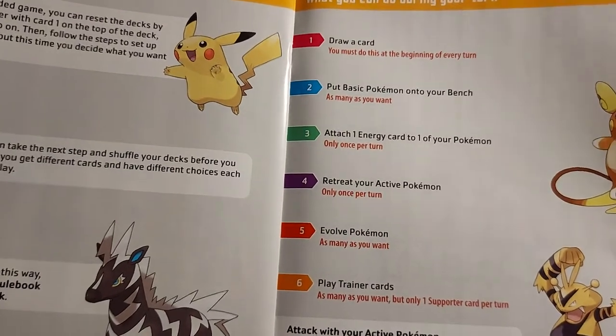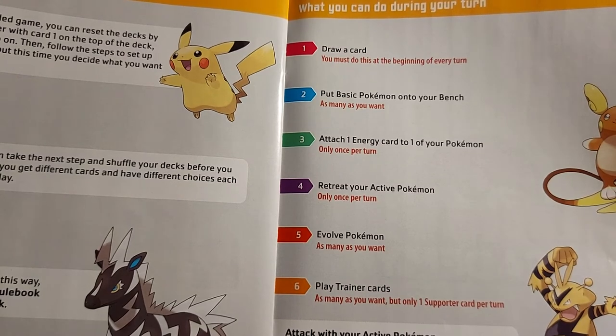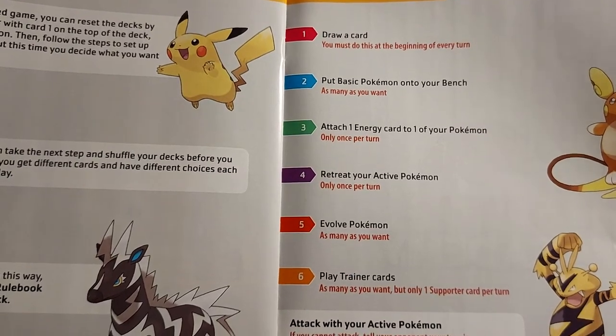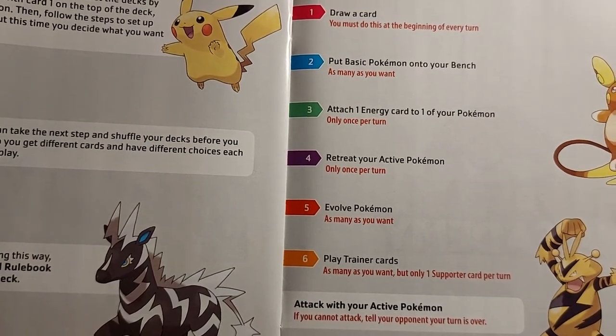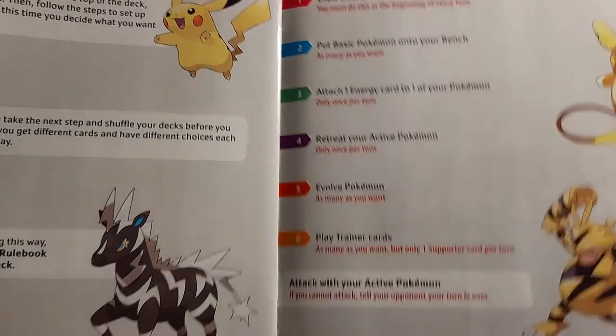What can you do during a turn? Draw a card — you must do this at the beginning of every turn. Put a basic Pokemon on your bench, as many as you want. Attach one energy to one Pokemon, only once per turn. Retreat your active Pokemon, once per turn. Evolve a Pokemon, as many as you want. Play trainer cards — as many as you want, but only one supporter card per turn. And attack with your active Pokemon; if you cannot attack, tell your opponent your turn is over.